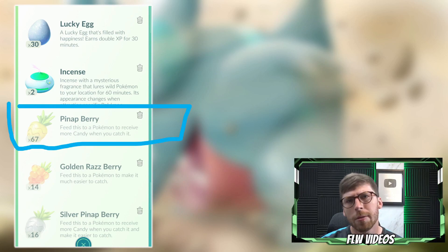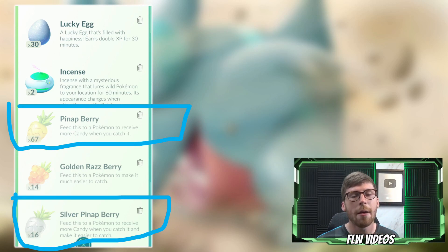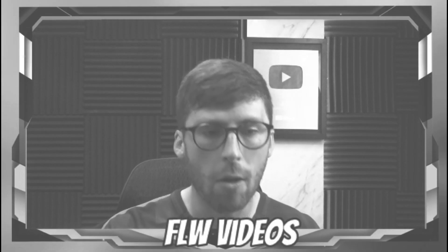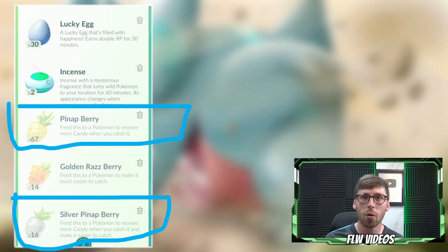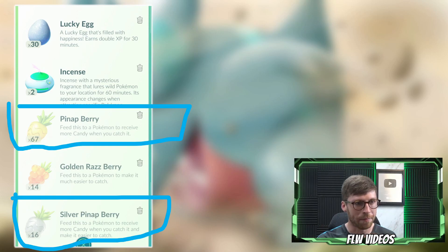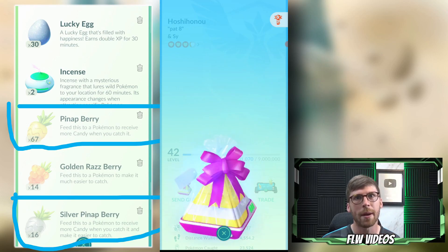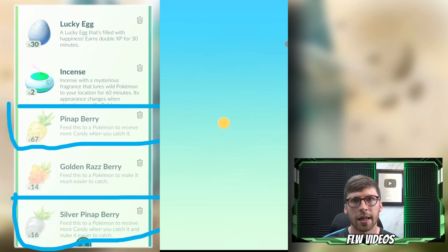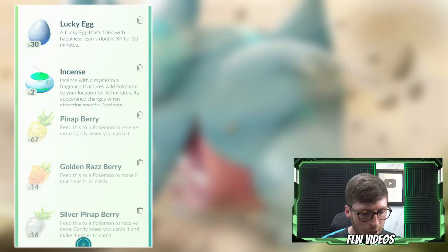Two other items to prioritize equally are the Pinap Berry and the Silver Pinap Berry. These are important from a candy perspective because Gible candy is extremely rare, so you want as much as possible. Stop using your Pinap Berries on Regirock, Registeel, or whatever, and hold them for Gible Community Day. You can stock up on Pinap Berries by spinning stops or opening gifts — I'll be building up my supply over the next couple of days.